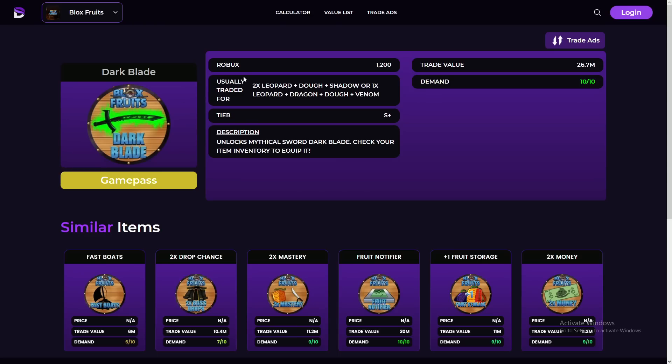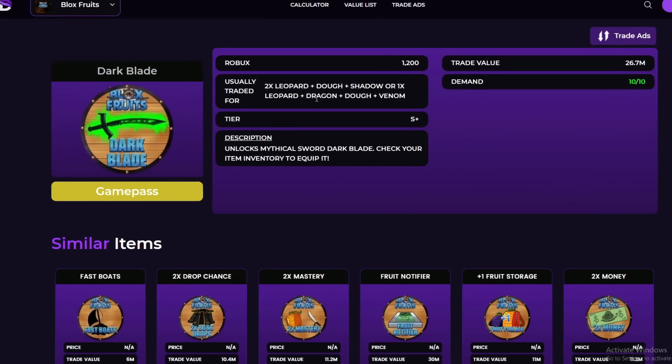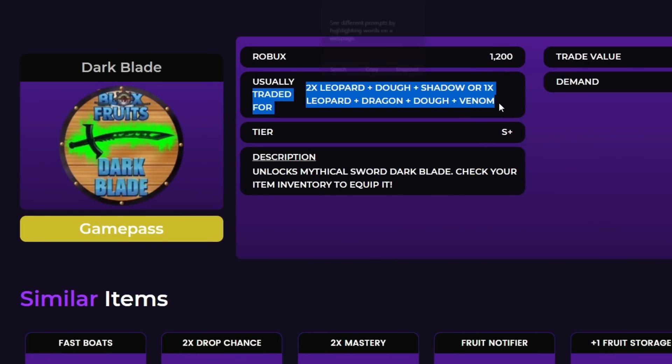So for example, Dark Blade right here is usually traded for 2x Leopard, Dough, Shadow, or 1x Leopard, Dragon, Dough, and Venom. It gives you a pretty accurate depiction on what is traded for Leopard, which is very useful in my opinion.